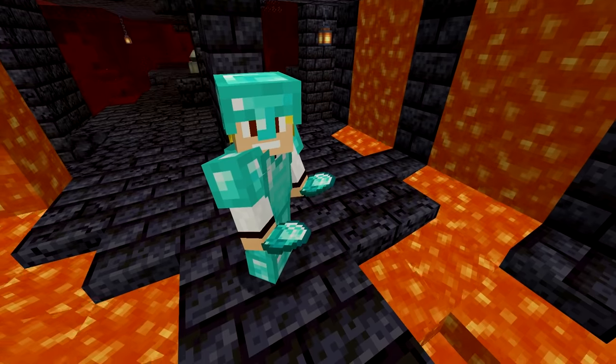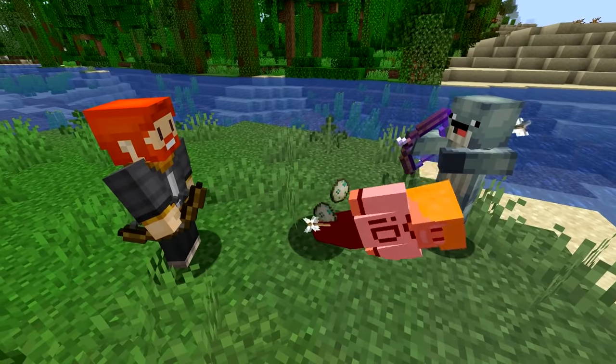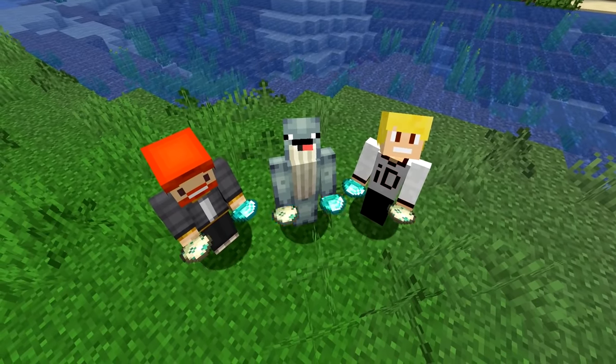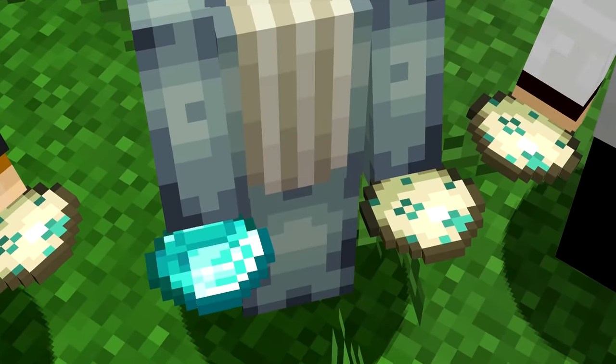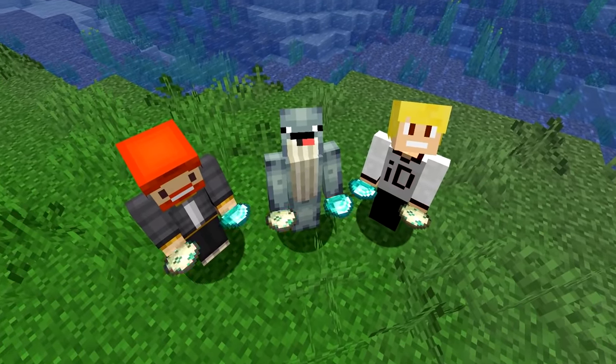Number 21. If you're holding diamonds, people know you're good at Minecraft. If you're holding turtle eggs, people are going to think you're a monster. But if you hold diamonds and turtle eggs together, you'll notice they both use the exact same shape for their texture, which is something I definitely cannot unsee.